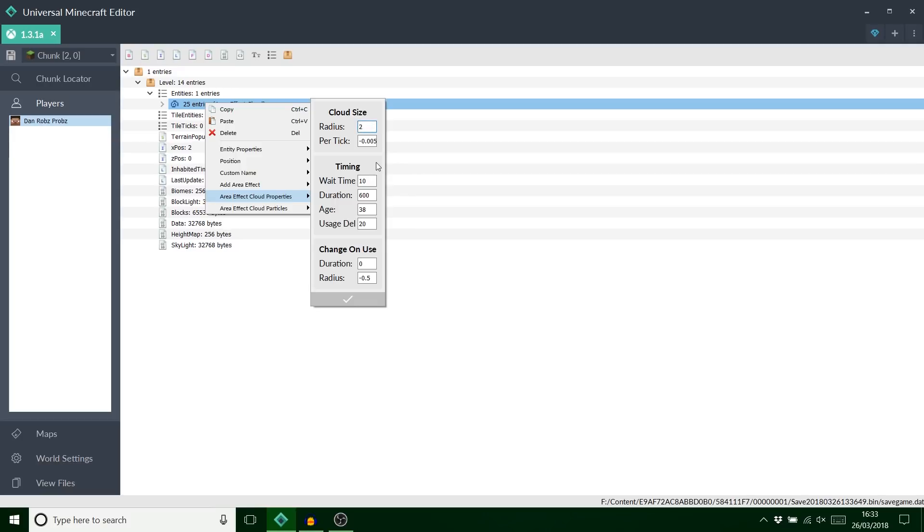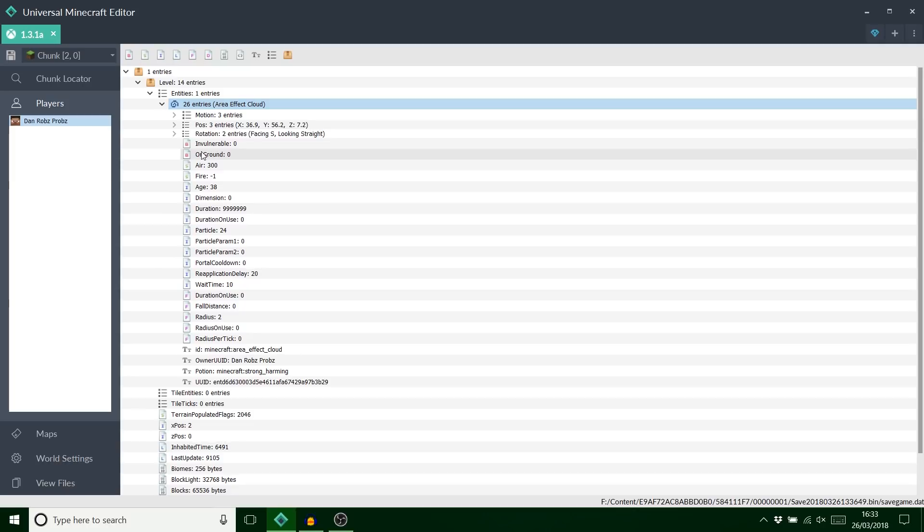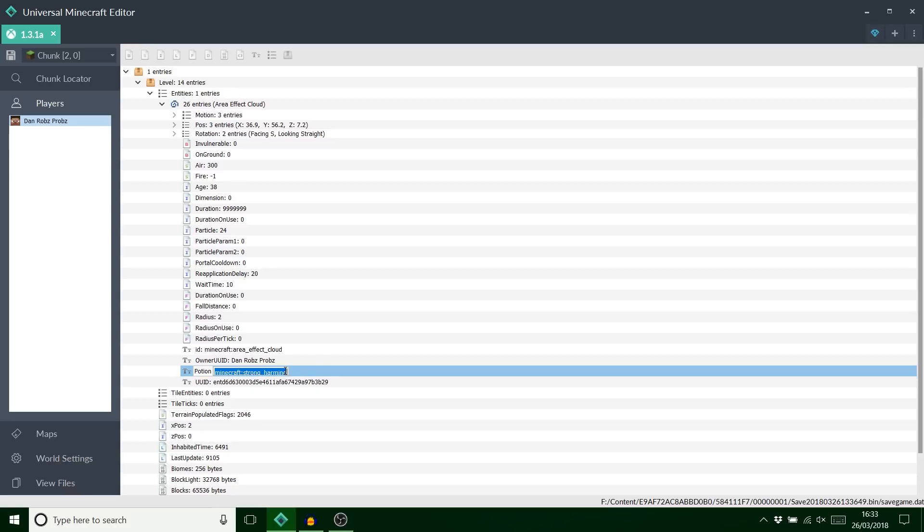This is basically just making it more manageable. For most radiuses, if you're going to make maps, put it to two or else it starts going glitchy. Set the radius per tick to zero so it will never change size. Set the duration to 999, age doesn't really matter, and set this radius down here to zero as well. There you have it — an area effect cloud that will never disappear. For the potion, if you don't want it to have any effect you can just put water, so it's just a water potion with no effect.